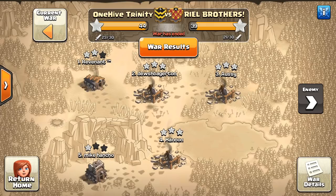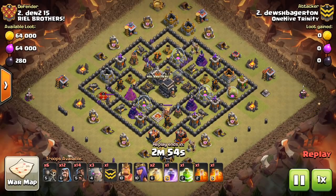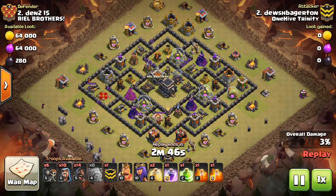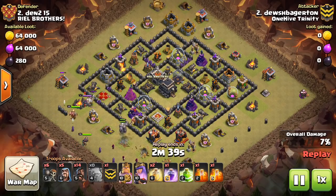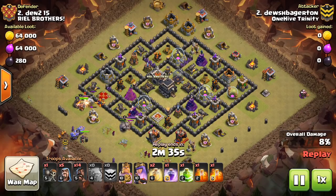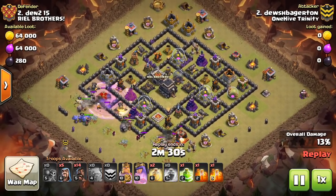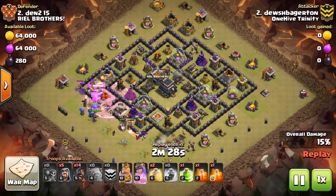Let's get started looking at base number two. We're going to look at two different wars, some attacks from both. This first one is probably a pretty common base seen in just random wars. It's got a Tesla in the core. The heroes are both on one side, so obviously on a hog attack, come at the base from this side. Would have liked to see a few test wall breakers, but luckily it doesn't cost him here.